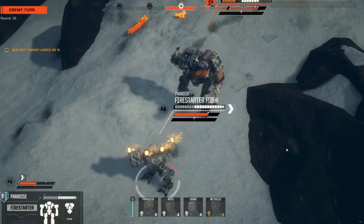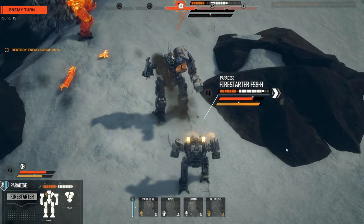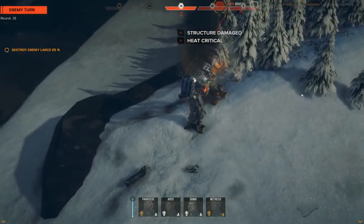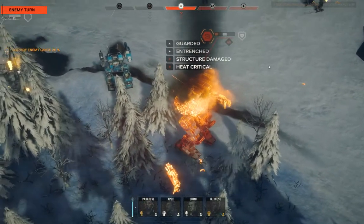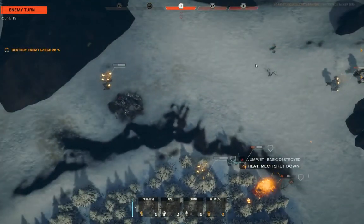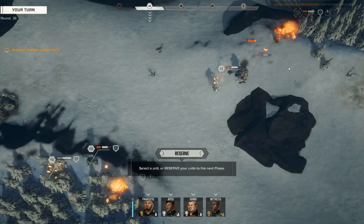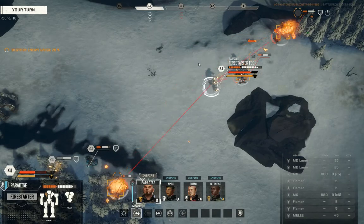Now we're going to take the Pyrrhic victory here. We're going to lay claim to that Victor as salvage, and we are going to simply murder the crap out of what remains of this enemy lance. You guys can wake up all you want — I now have you technically four to one. But this means there are three of you, and there are three of my flamers, three Firestarters. Which means you guys are in a real situation here — you just don't get it yet.